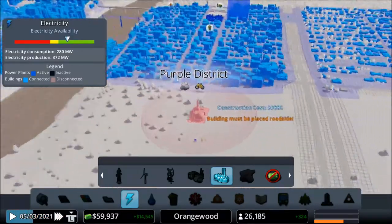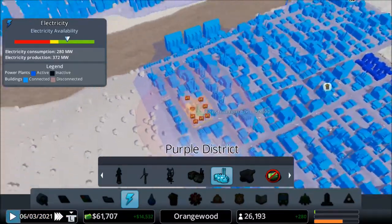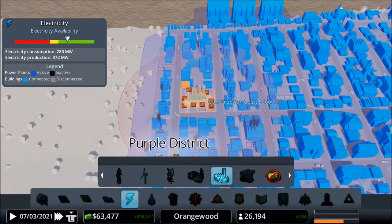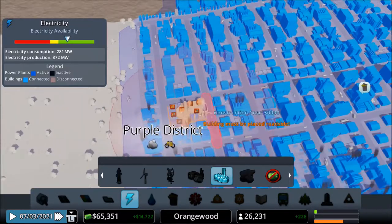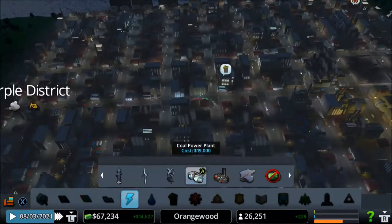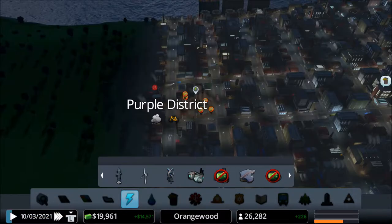Power is running fine but it's kind of bad - every time we have problems with power. Let's build an oil power plant - it's the first time I'm placing one. We have a lot of coal power plants because they were cheap, but I want to place something different. Let's place it right here, perfect.